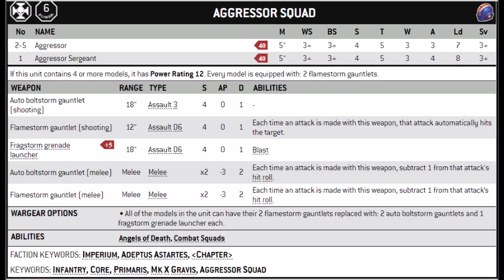In terms of ranged damage, the cheaper Flamestorms give you 2d6 auto-hits at 12 inches, an average of 7. That range boost from 8 to 12 inches compared with 8th edition has really helped them and made them a much more viable option. The 2 Boltstorm Gauntlets give 6 shots at 18-inch range, Strength 4, AP 0, Damage 1. On top of that you get a further D6 shots from the Fragstorm Grenade Launcher, which in 9th edition picked up the Blast keyword, making them slightly better against hordes.